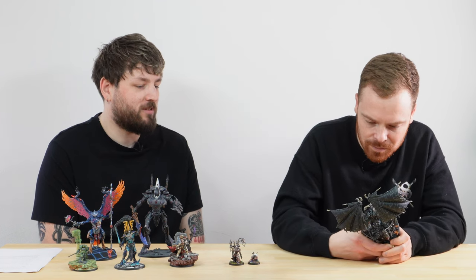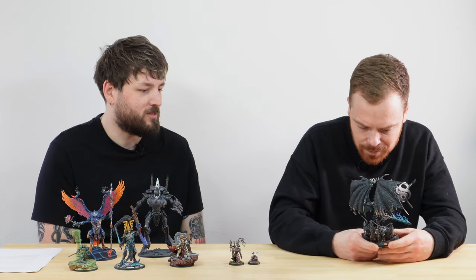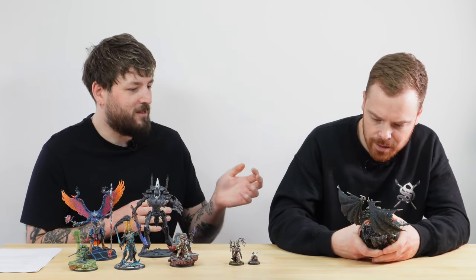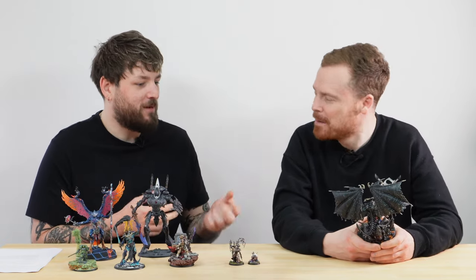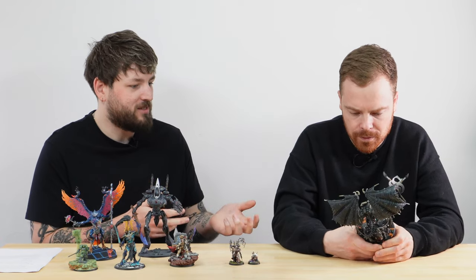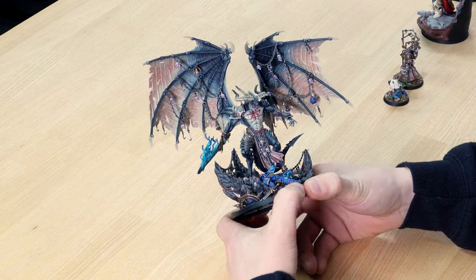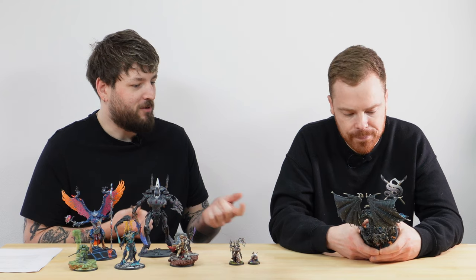It's funny — we talk on the Paint Perspective podcast about how we all have specific things we're particularly drawn to, or that have to be right. I was talking recently about how pilots on models sitting in their chairs just looks funny to me. This client's specific thing was clearly how flesh is painted — he didn't want it looking cartoon, he wanted it looking realistic. The sword is great as well — the blue flames work really nicely with the subtle purple and the glow effects on the skull eyes.